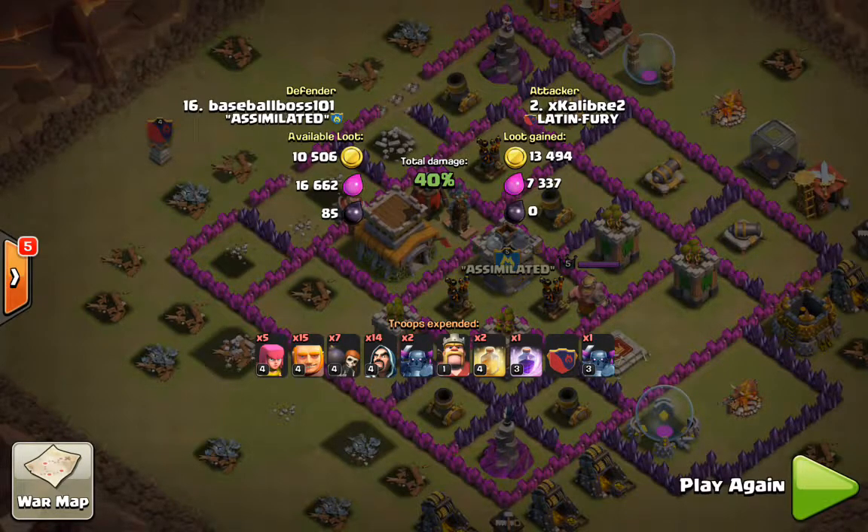That concludes our war recap — great job to everybody. We have a lot of new clan members now, so hopefully watching this shows what Assimilated is about: three-star attacks, best strategies, best deployment. Not everybody started out that way and not everybody's there yet, but we have the tools, knowledge, and experience to get you to that level. If you're serious about war and do what we ask, you will be doing these three-star attacks. We look forward to clashing with all of you in our next war on Sunday night. Until next time, the All-Father signing out.